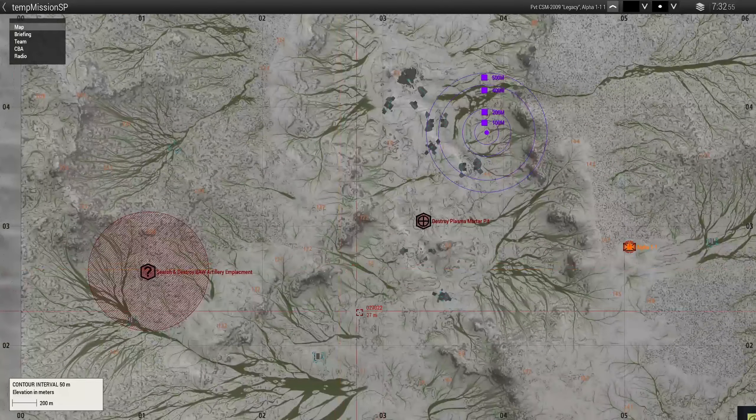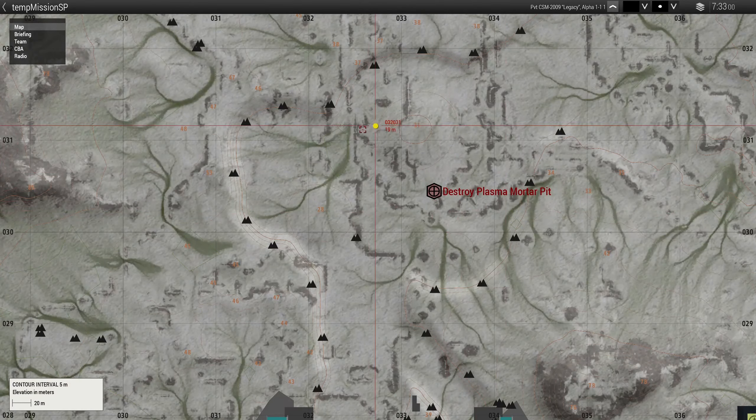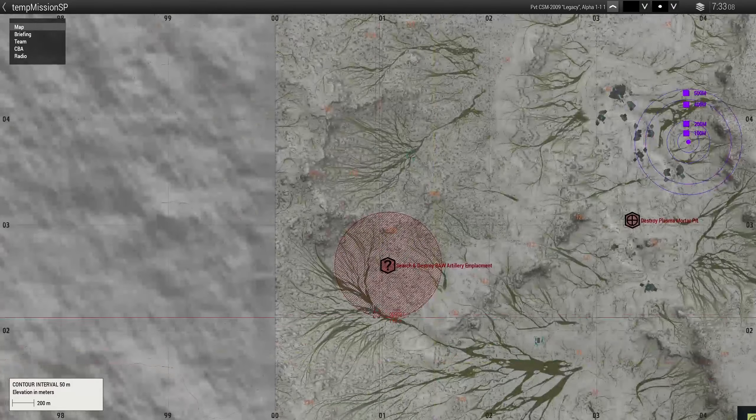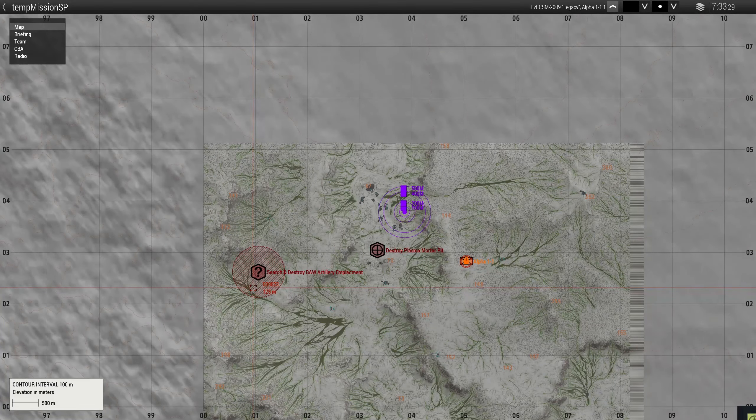Now there are two ways you can do it. You can do it the traditional way where it's pinpointed directly on the asset itself — like, hey, go destroy this. That's fine. Or if you want to do a search and destroy type function in main operations, you can set a circle like an OLIPS marker and say hey, go search this AO and destroy this artillery placement. You're still letting them know the artillery is within this area, and everybody's aware that artillery is an asset that can be used within this operation.